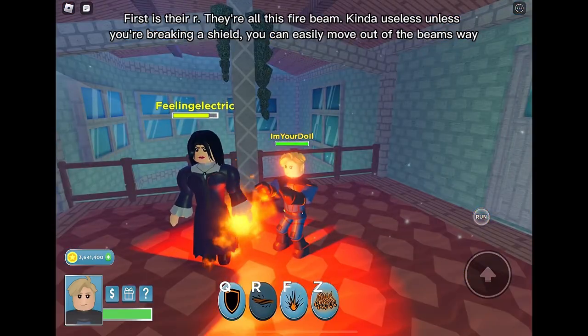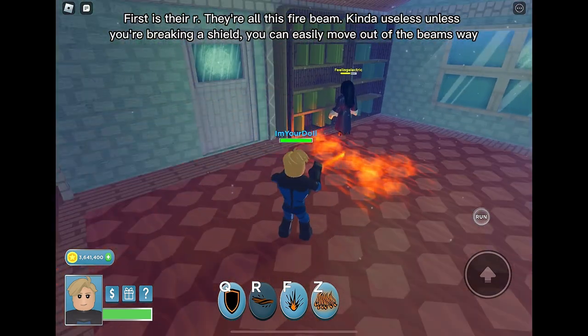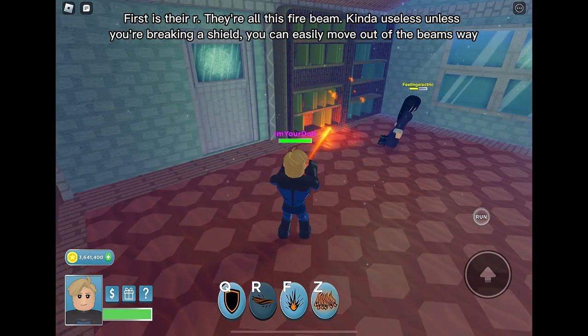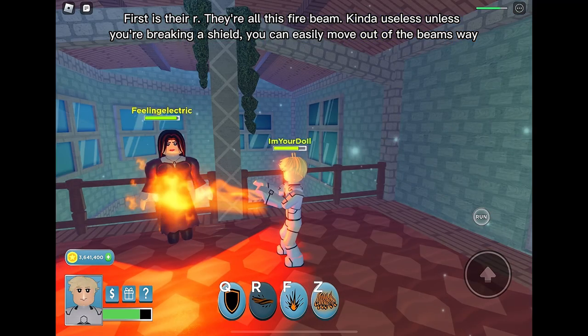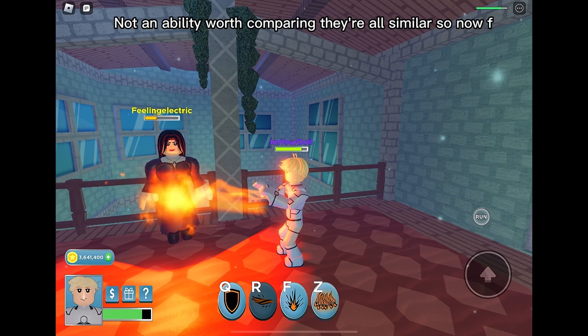First is their fire beam ability. They all have this fire beam. It's useless unless you're breaking a shield — you can easily move out of the beam's way. Not an ability worth comparing; they're all similar, so now F.